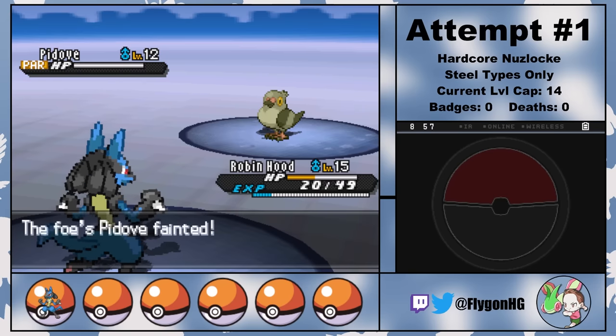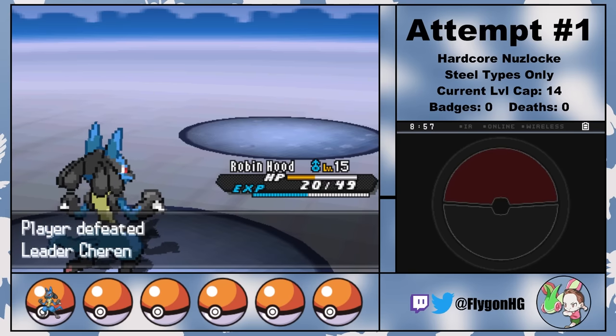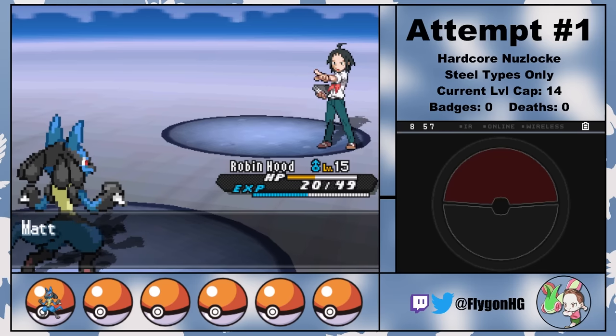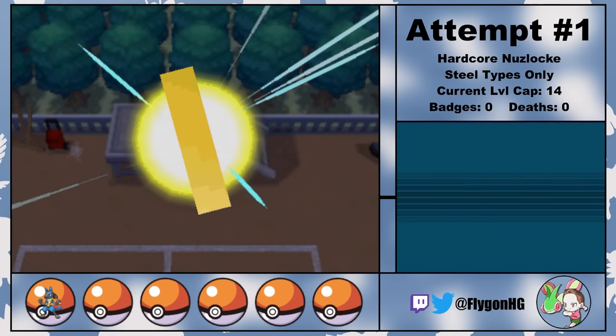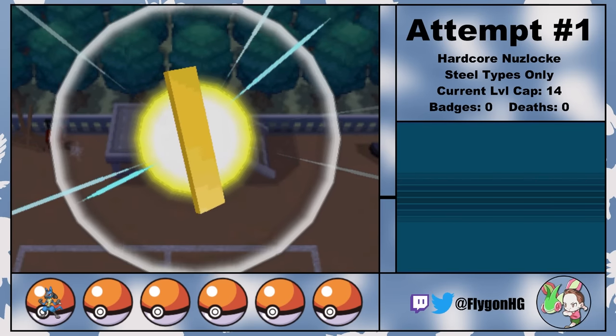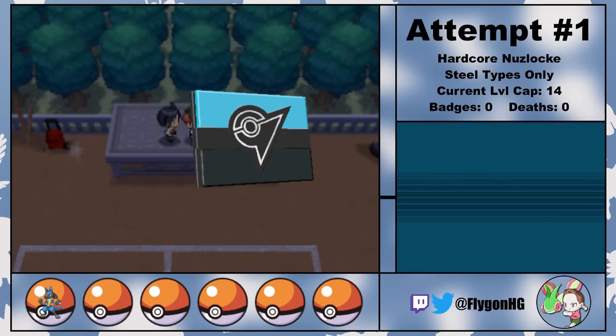A few crits from Lillipup could've actually been pretty bad, so it might've made sense to EXP Robin so that he leveled up to level 15 after taking down Patrat, but it doesn't really matter. As a reward for my victory, Cheren gives me the Basic Badge, which fills the square-shaped space in my badge case.